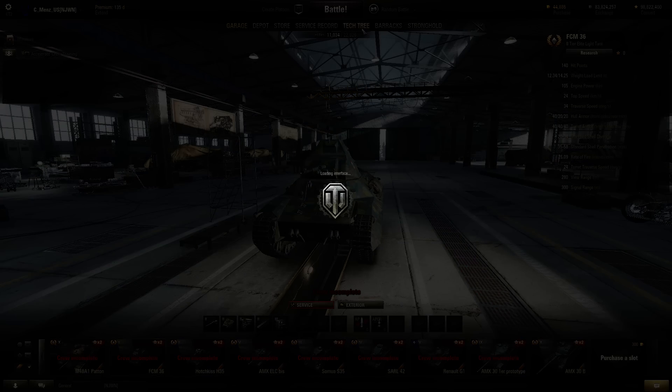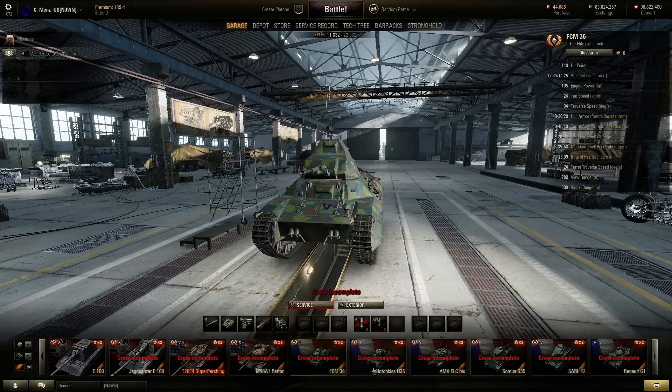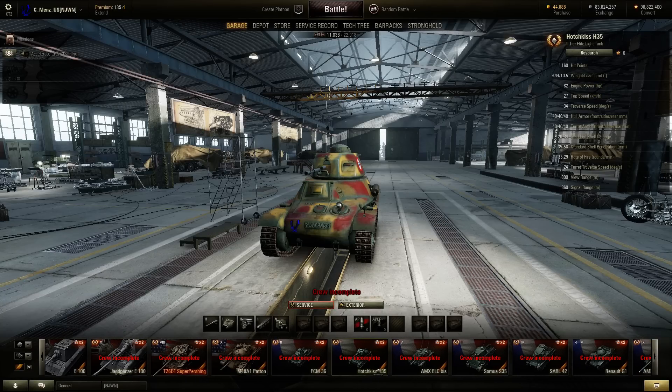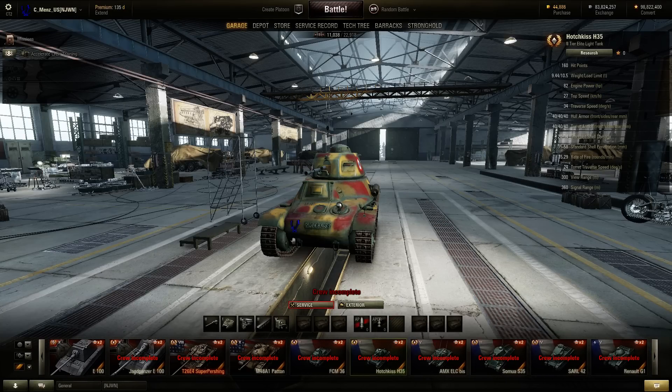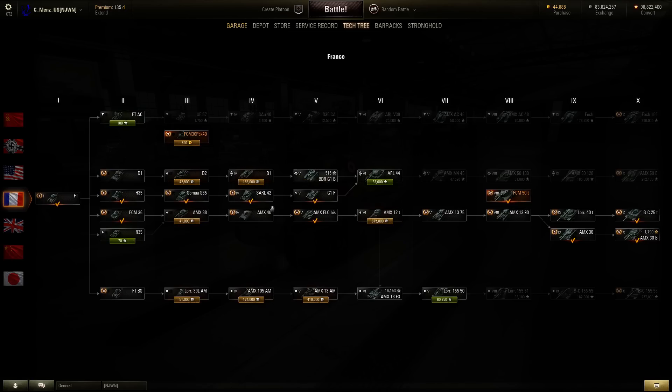You have the FCM 36 — if you just hop into the tech tree here, there's just a little bit of change-up. Then you have the tier 9 and 10s. It's not a full line — it's a low tier line and then a high tier line. As far as the low tier goes, you have a Hotchkiss that was already in here, and basically they've just changed up the French low tiers a little bit.